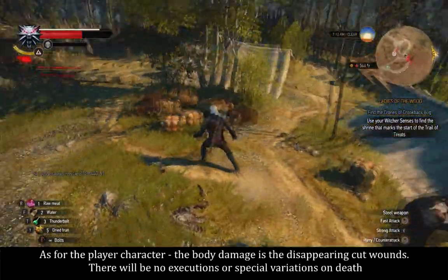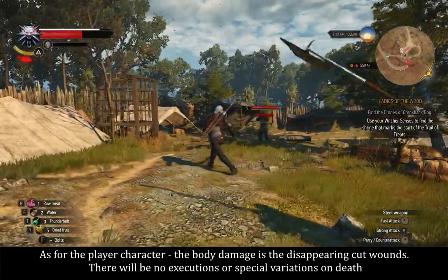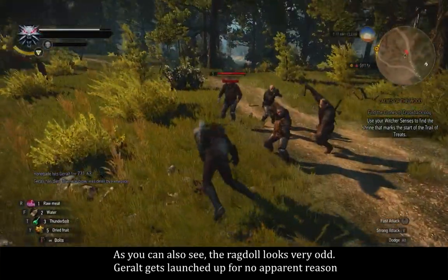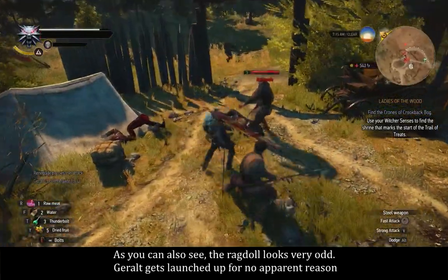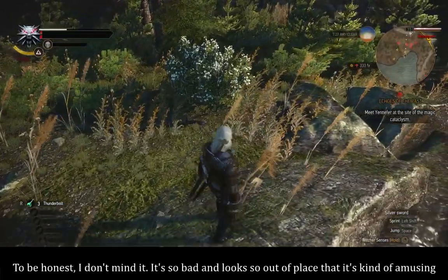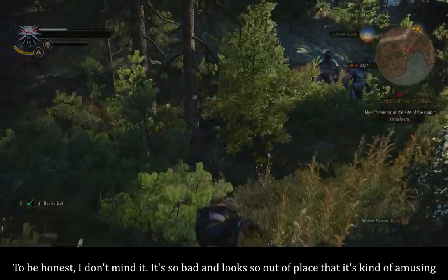As for the player character, the body damage is the disappearing cut wounds. There will be no executions or special variations on death. The ragdoll also looks very odd — Geralt gets launched up for no apparent reason. To be honest, I don't mind it. It's so bad and looks so out of place that it's kind of amusing.